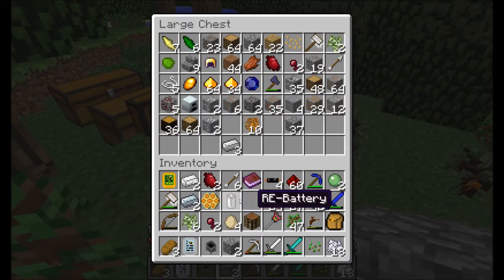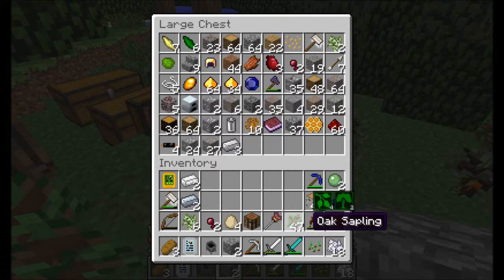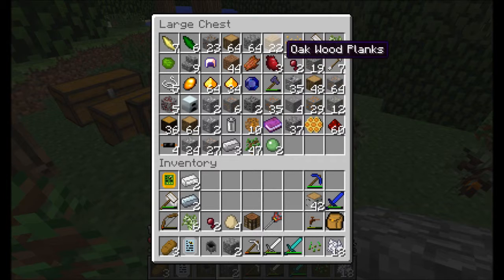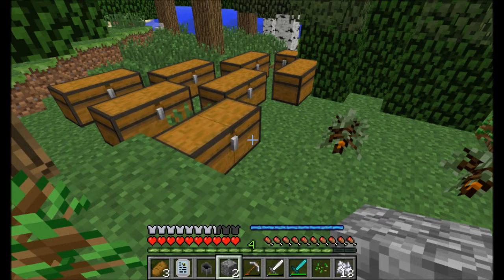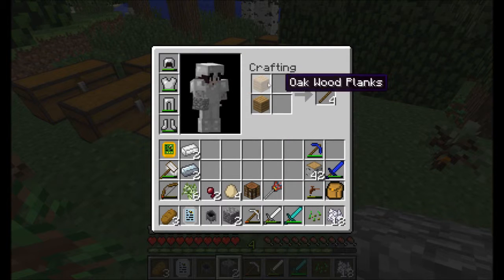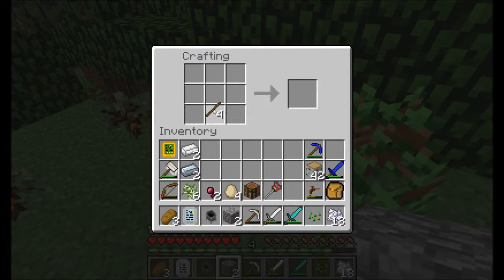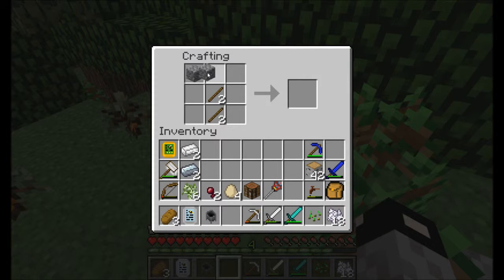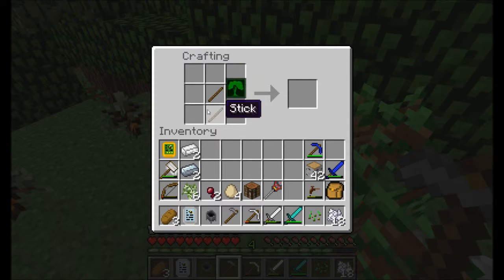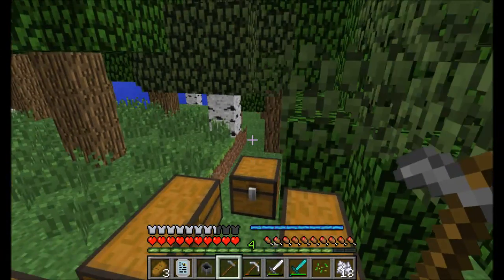Why is my inventory so full of junk the whole time? Sticks and two stone should tie it all up and provide me with a stone hoe. Now I am going to go and grow some wheat off camera, because that's boring.